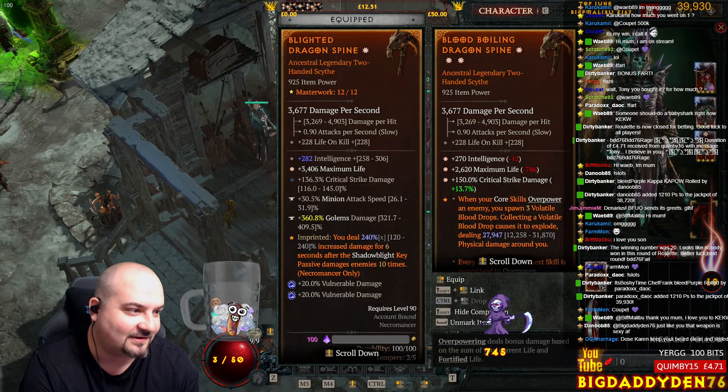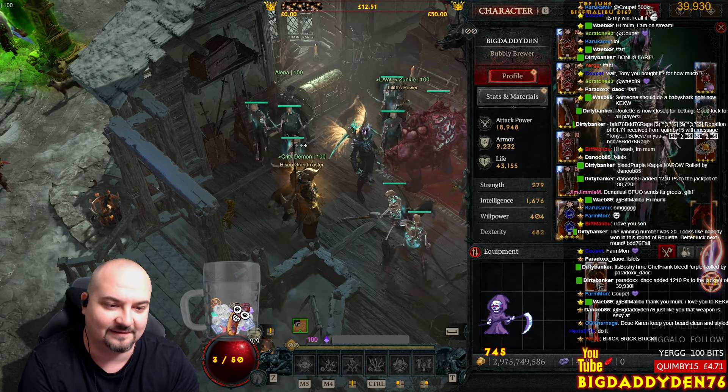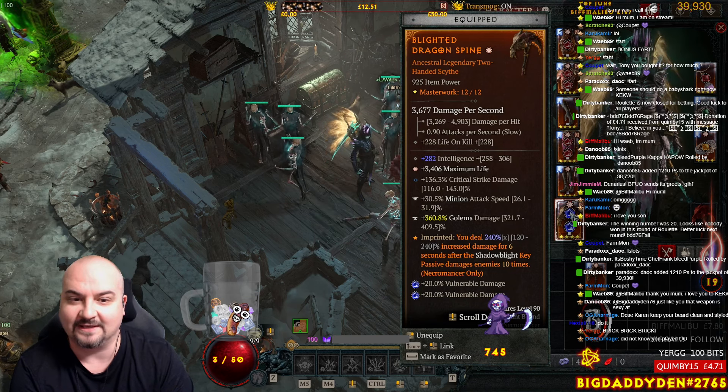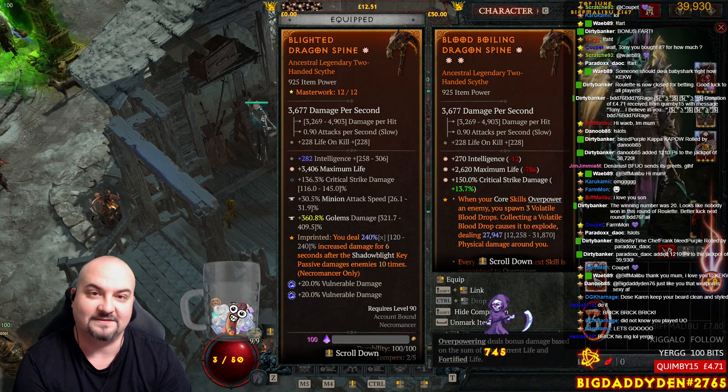Alright guys, hello! We're going to try and craft this weapon. Are you ready? It's a 10 billion gold scythe. Let's see if I can temper it. This is my current weapon - it's not too bad, just one GSR and a HP. Let's see if I can get this godly weapon. It's worth 10 billion gold.